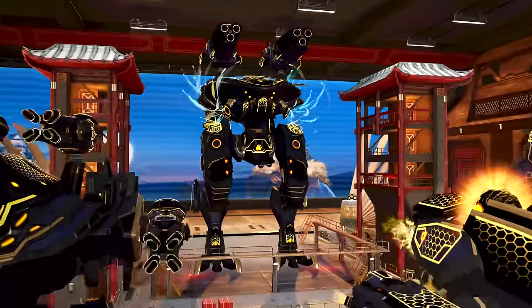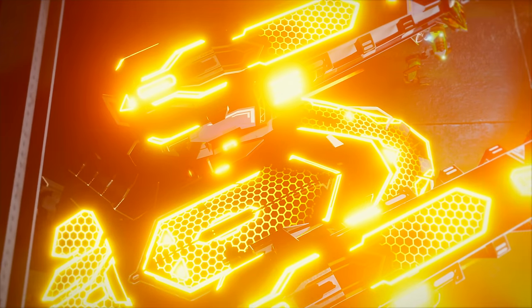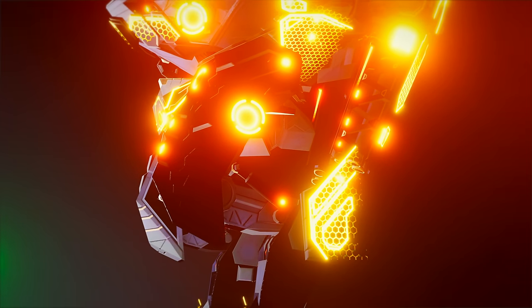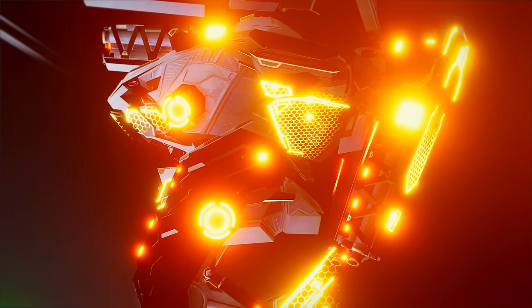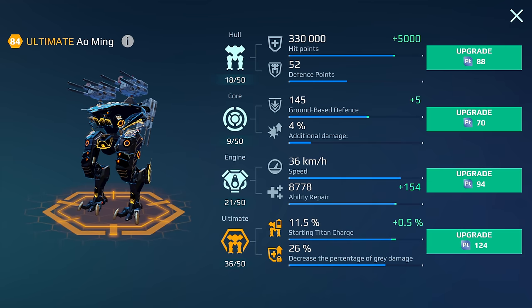Very soon, you'll be able to complete your black and gold lineup with this beauty. Ultimate Auming is the first to be reckoned with. It carries four alpha weapons, has many more defense points than the original, and gets a considerable bonus to movement speed when using its second ability. Ultimate Auming is also the first Titan in the game to have four upgrade tracks. The fourth track allows you to reduce incoming grade damage and get some Titan charge immediately at the start of the battle. Keeping this thing in the hangar for half a match simply won't do — it must be put on display ASAP.